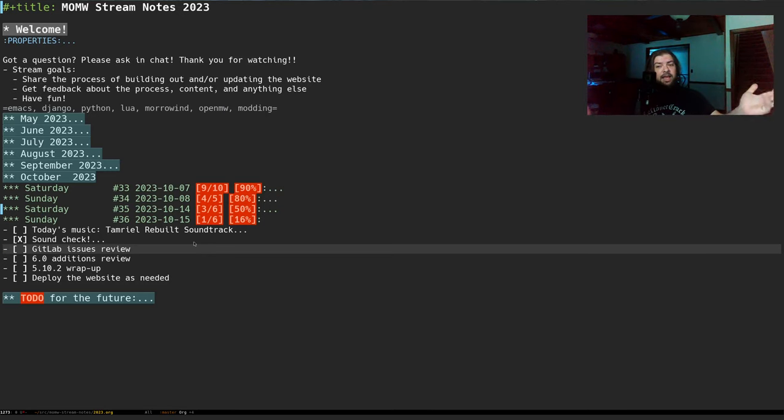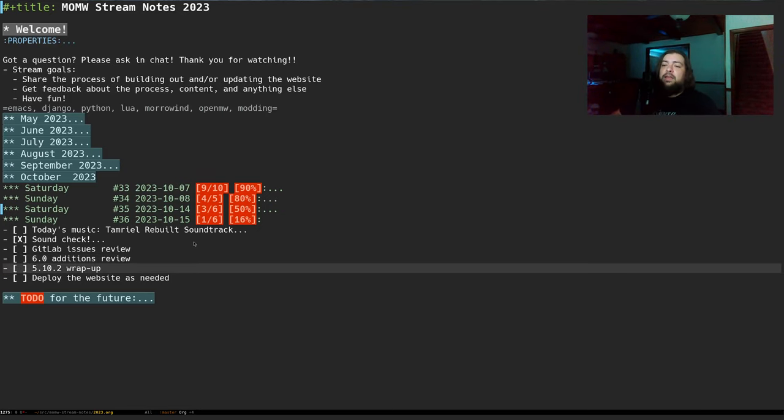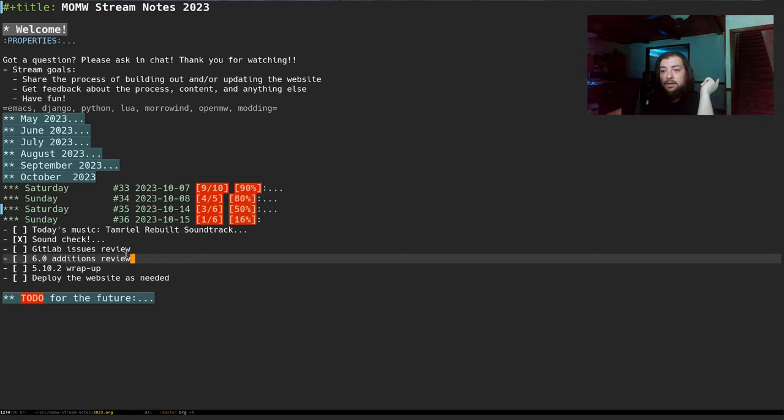Today I wanted to do a GitLab issues review — we've got quite a few things tagged as needs review, potentially to close. I mentioned yesterday we wanted to do a 6.0 editions review, and we thought maybe we could talk about who wanted to help with testing. As a 5.10.2 wrap-up, we're going to put the folder creation command on hold because it ballooned into a really complicated thing. Pending anything major in the GitLab issues, we can wrap that up and resume focus on 6.0, ideally getting a merge request open and deploying to the beta website.